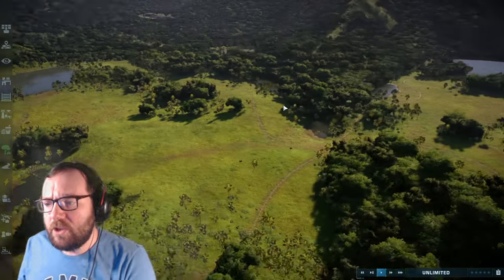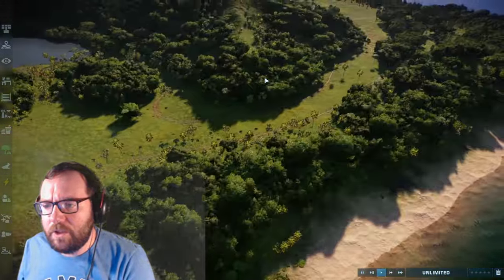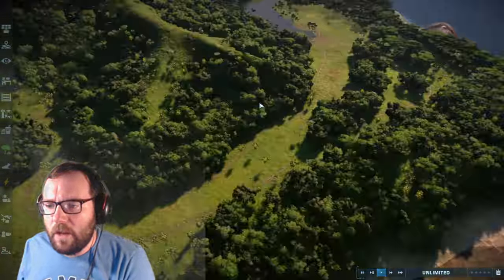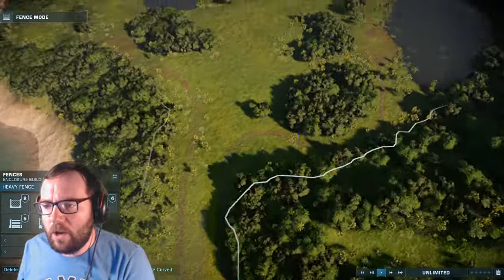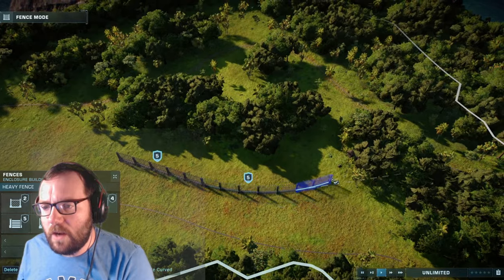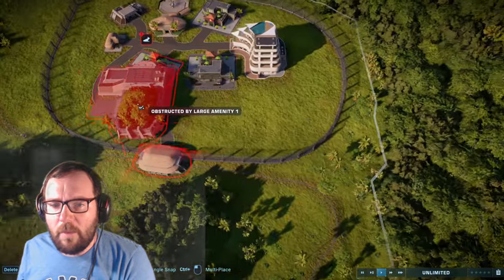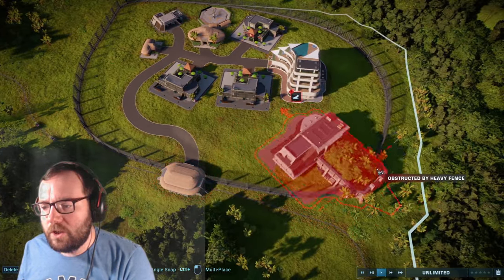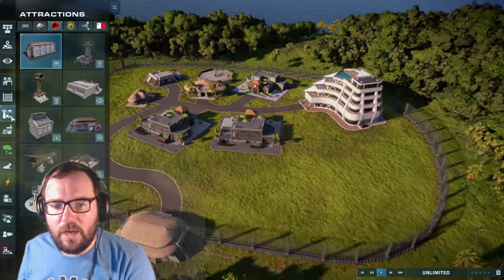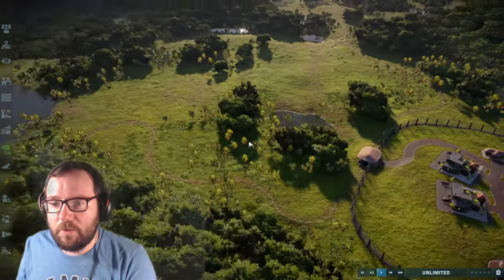Now we need a couple of hatcheries — let's go with three, one for each corner, so we'll have carnivores on each side. We'll include every single one, piscivores and all. We'll put feeders everywhere so the dinosaurs can have whatever they want. Everything's coming up obstructed though, so we may need to move the hotel to make room for the hatchery.